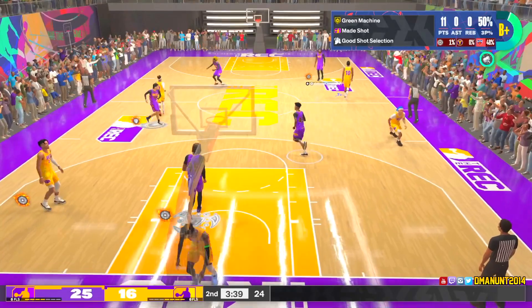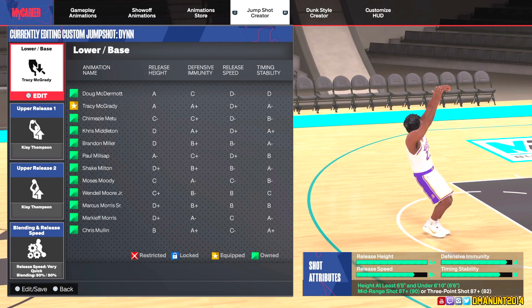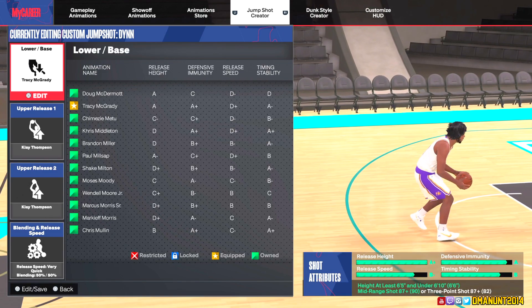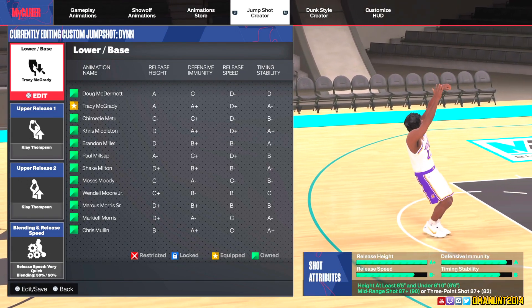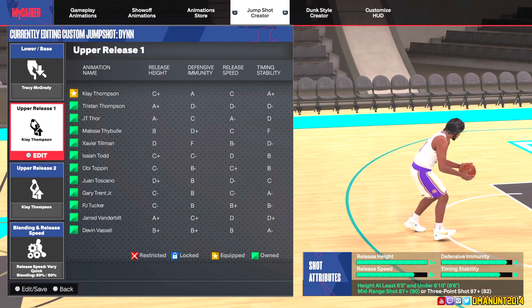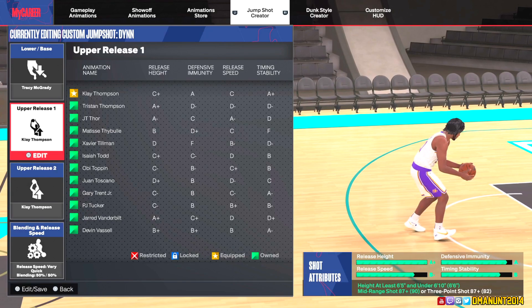My Three Level Threat has a high mid-range, which is why I'm able to unlock this. If you have a high mid-range or a high three-pointer you definitely have to try this out. I was recommending Cameron Johnson and Cameron Johnson is good too, but the TMac base — the stats on this base are so good. Besides the release speed, you can speed the release up, so it doesn't matter. It has an A release height, an A-plus defensive immunity, and an A-minus timing instability. Combine that with Klay Thompson for release one and two, which has an A on defensive immunity and an A-plus on timing stability.